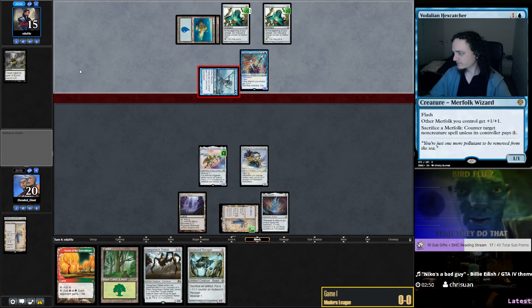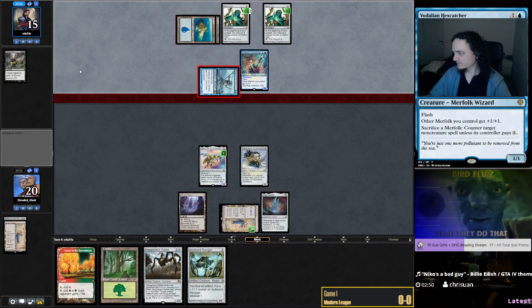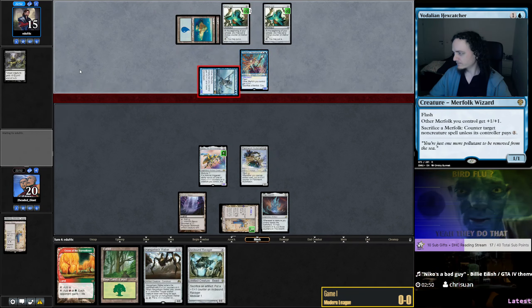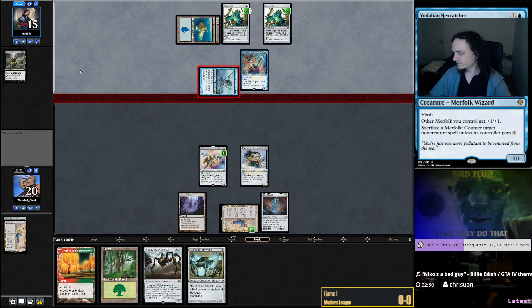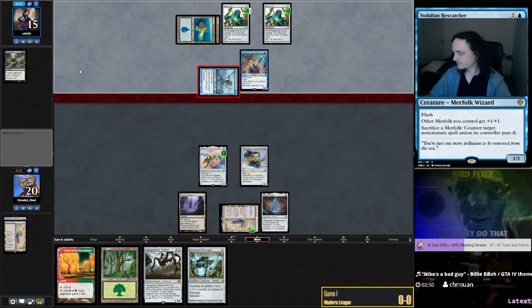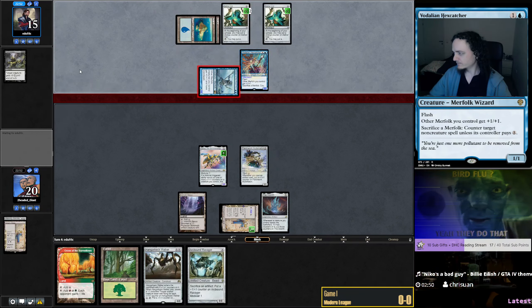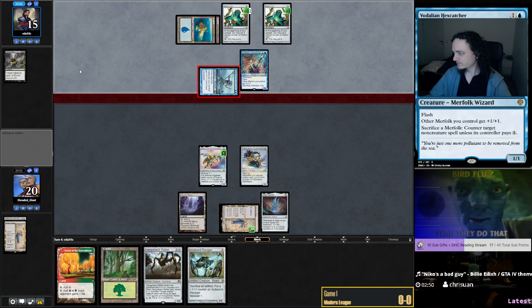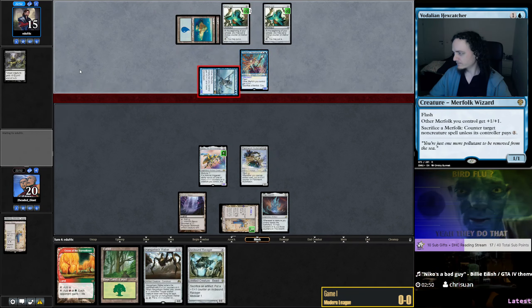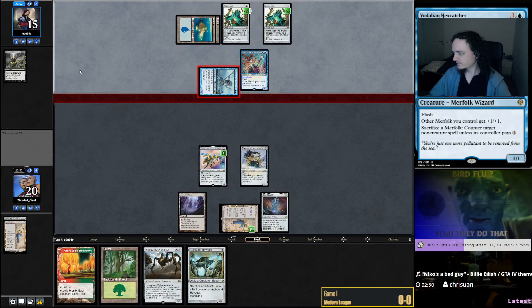We're back already — round two, on the play. This hand has all the goodies — a bit land-light but in a pinch we can use Springleaf Drum. I'll start with Forest since I only have two lands and one of them goes away, giving us more time to decide if we want to grab a payoff card with Urza's Saga or a mana card. Springleaf Drum is basically Mox Opal when you get it out for free with the Saga. Forest first, Birds of Paradise — Ballista please, pretty please.